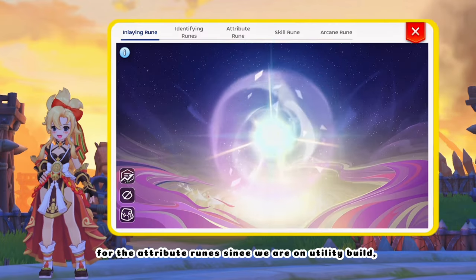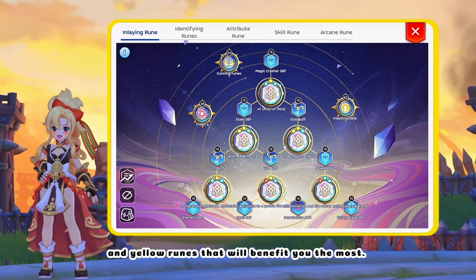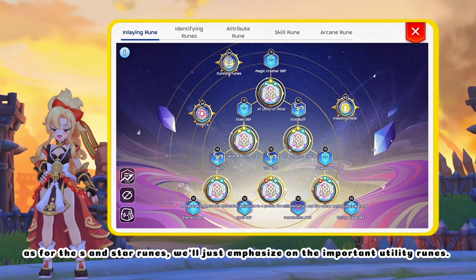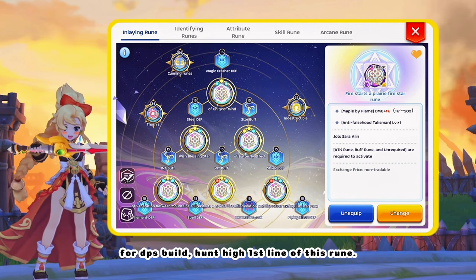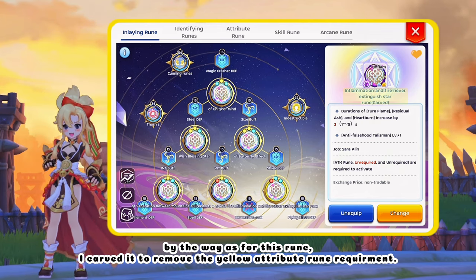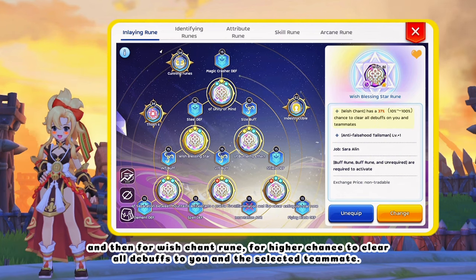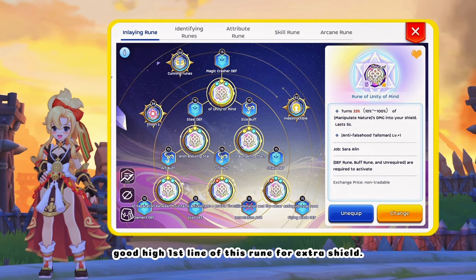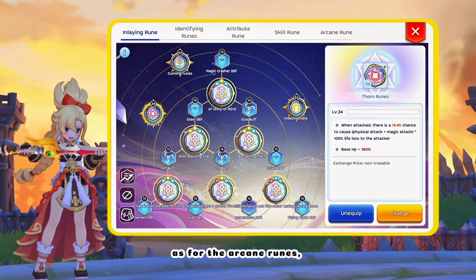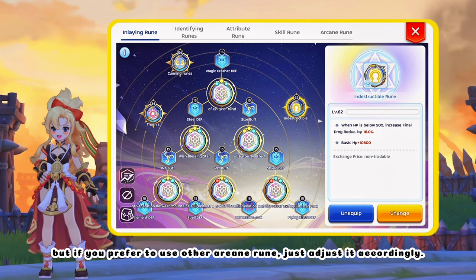Now let's head on to Rune Placement. For attribute runes, since we are on a utility build, equip all the blue runes that will boost your damage reductions and yellow runes that will benefit you the most. For the S and star runes, we'll emphasize the important utility runes. For Sudden Farewell Rune, aim for a high first line to maximize the skill delay debuff. I carved it to remove the yellow attribute rune requirement so I can replace it with a blue attribute rune. For Wish Chant Rune, aim for a higher chance to clear all debuffs for you and the selected teammate. For Butterfly Ripple Rune, aim for a high first line to make it more spammable. For Arcane Runes, these are the go-to utility Arcane Runes for GVG, but adjust accordingly if you prefer others.